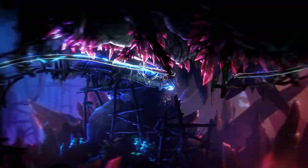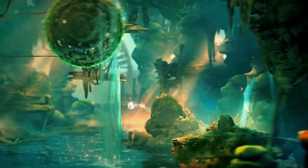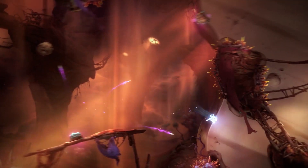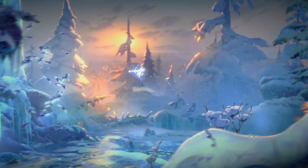Everything reacts to Ori. He jumps on a tree and it sways. He walks along a bridge and it moves. These are 4K graphics built on a heavily modified Unity engine, and not only that, but it's Ultra HD with high dynamic range too. Ori is a dream to see, and might very well be the best looking game of E3.